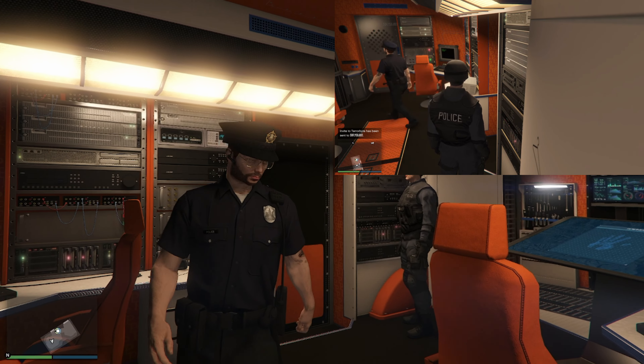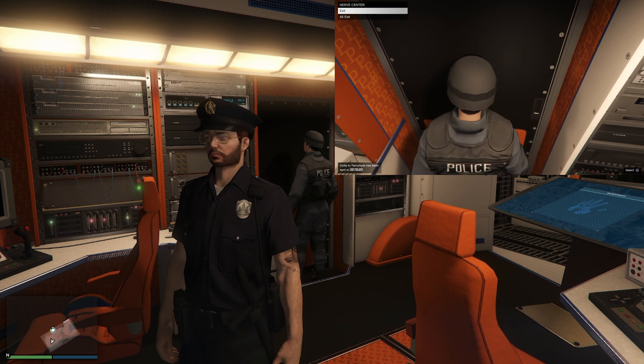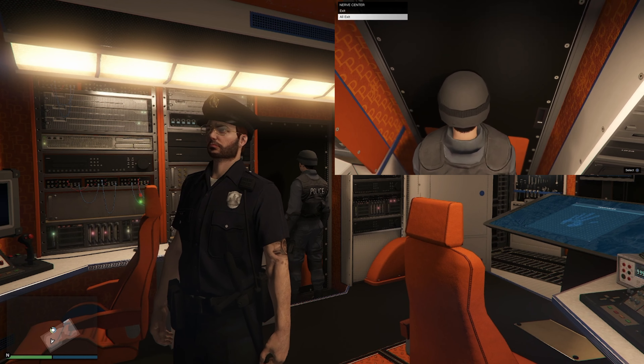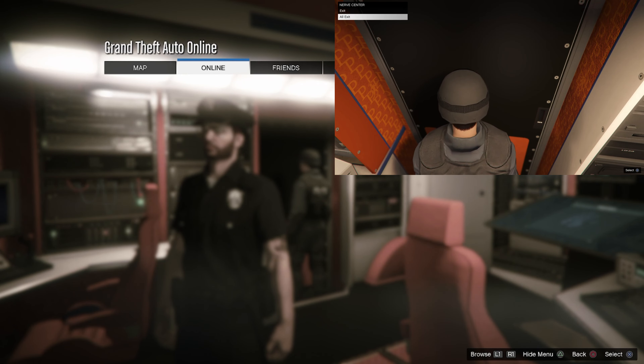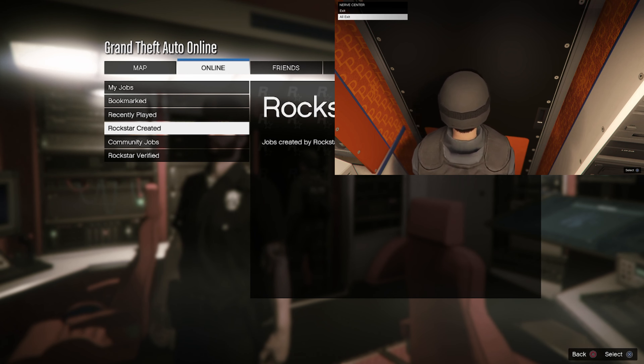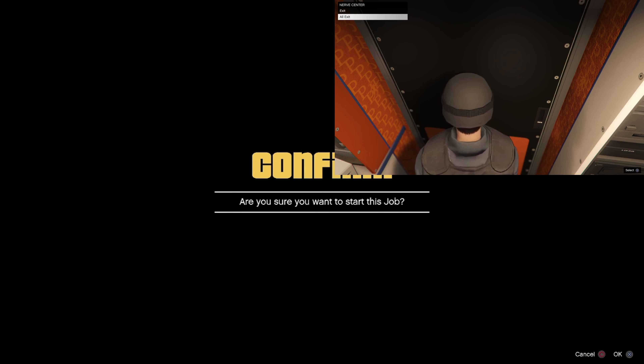Once inside the Terrorbyte, your friend is going to make his way towards the exit door, and the interaction menu will pop up. He's going to hover over 'All Exit.' Now what we're going to do is hit the Start button, go to Online, go down to Jobs, go to Play Jobs, go to Rockstar Created, and start up any race. While you're on the black and yellow alert screen, your friend is hovered over 'All Exit' — you and your friend tap X at the same time.